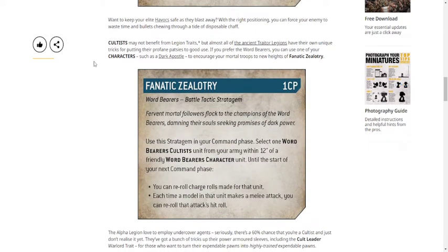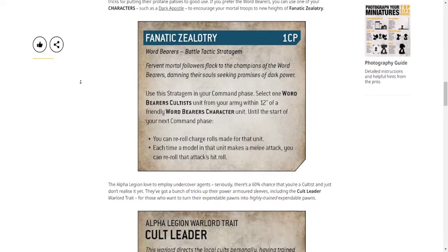Moving on to Word Bearers — it basically just empowers your cultists with reroll charges and each model can reroll hit rolls. If you're going against Eldar, Tau, or anything toughness three, it could be good. Otherwise I don't know why you'd really want to empower cultists. Word Bearers love cultists so if you're building a Word Bearers army it makes sense, but we'll know more once the full rules come out.